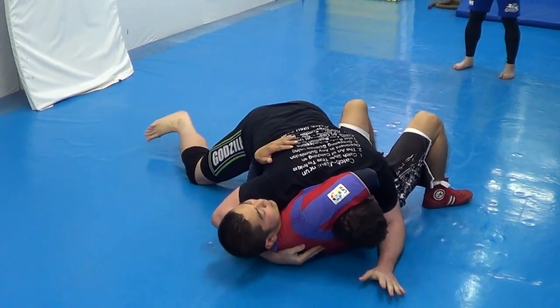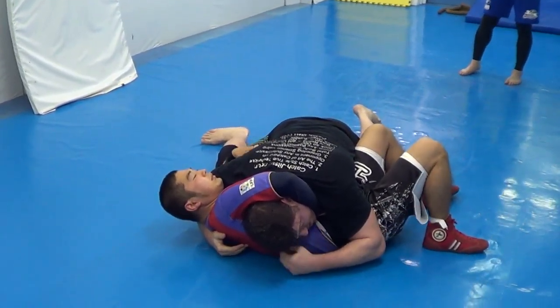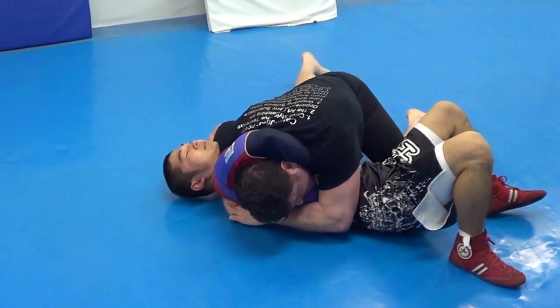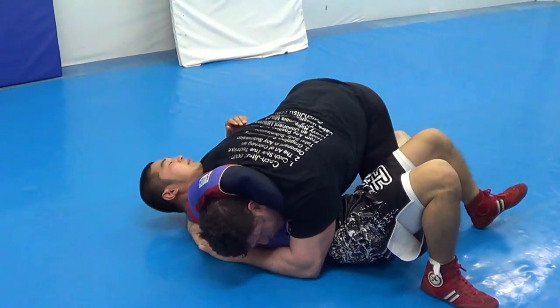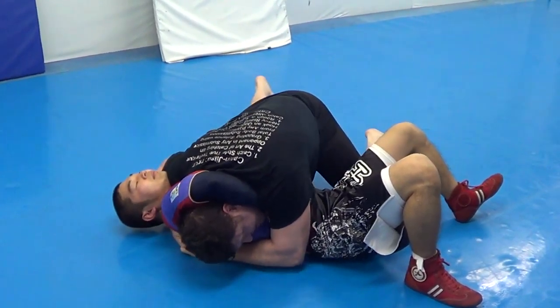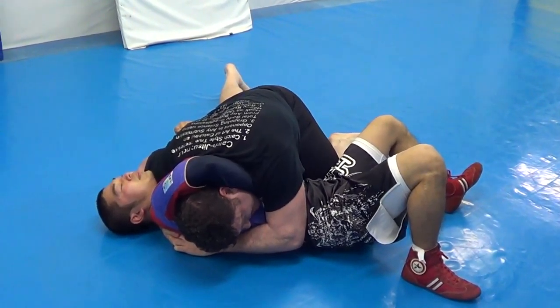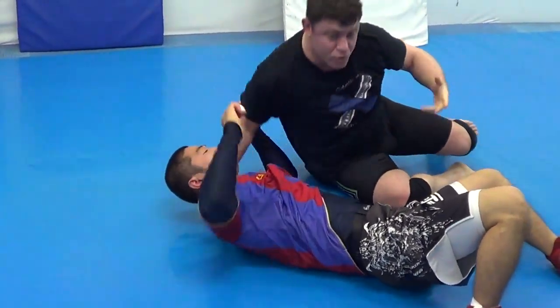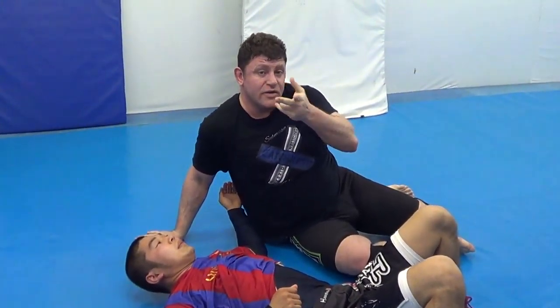Now I turn my chin to here, and I put my shoulder in a stroke and I sprawl. If that wasn't enough — if he's a bigger guy than me and he doesn't tap, he's tough, his chin is numb — I smoke him for a few seconds and then switch my base. Only switch your base if you need to.